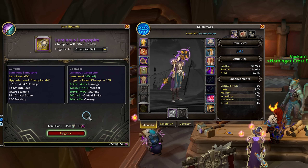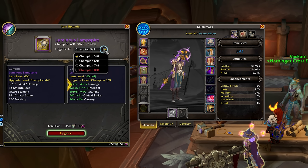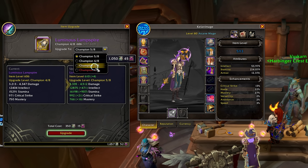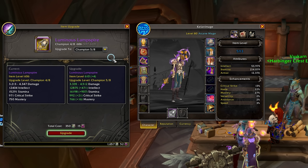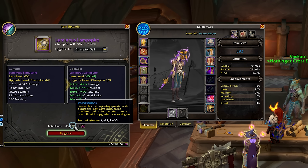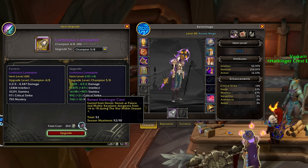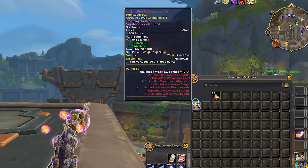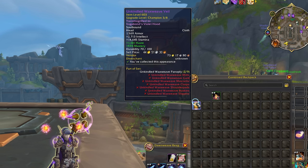We can't really talk about gearing up without first going over the gear upgrade system, because pretty much no matter where you're getting your gear from, you're going to be able to upgrade it. There are three major parts to the upgrade system: the gear itself, the Valor Stones currency, and the various crests we need to collect. Every piece of gear that drops at endgame is going to have a special tag and an upgrade level. So a piece of gear at item level 603 might be Champion gear at 3 of 8 on its upgrade track, meaning we can upgrade it five more times. Each upgrade will increase its item level and make the piece of gear more powerful.